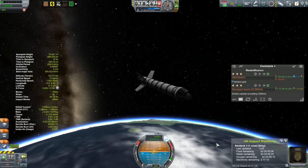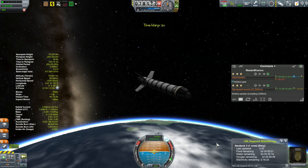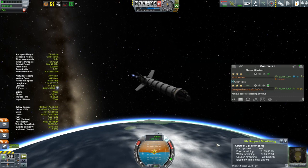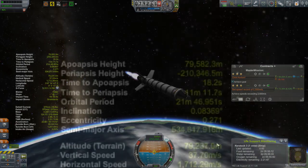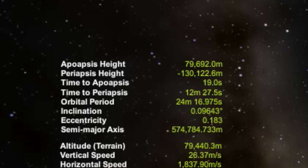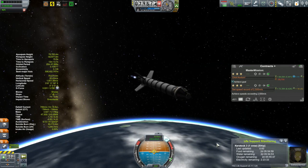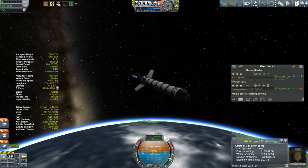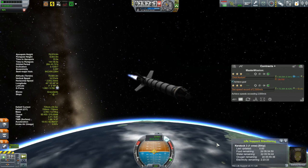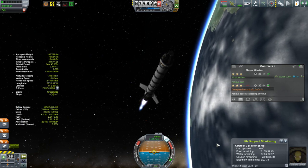So we are closing in on our time to apoapsis — about 25 seconds. So we start our burn. I noticed I was pushing up my time to apoapsis, so I'm going to let myself get a little bit closer, then start my burn again. What I'm looking at is my time to apoapsis — I want to keep that above zero. And of course, I'm also looking at my periapsis height. The moment that gets up above 70 kilometers, I have achieved the first part of this mission, which is to finally achieve an orbit. I am adjusting my throttle and my pitch. All right — we are now in an orbit. Hurrah!